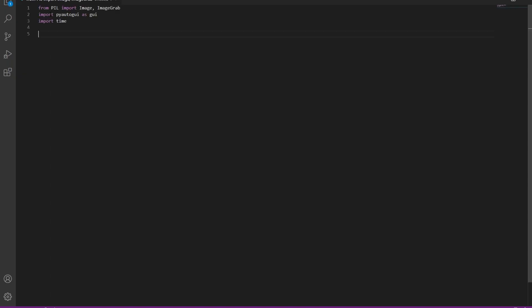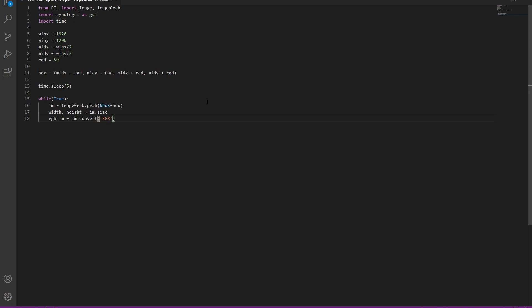So then we import some values, define some variables for a window, start a while loop to grab the image every frame, convert it to RGB, get its width and height, get the RGB values and compare that RGB value to see if it's within a certain range. And if so, move the mouse.